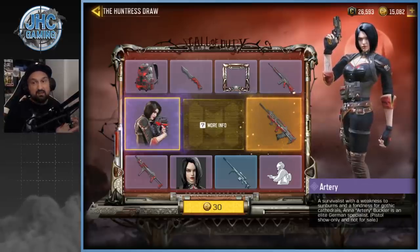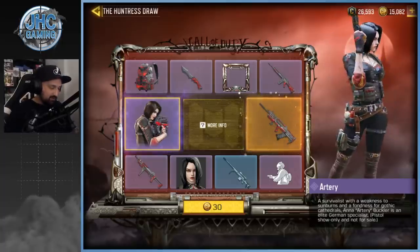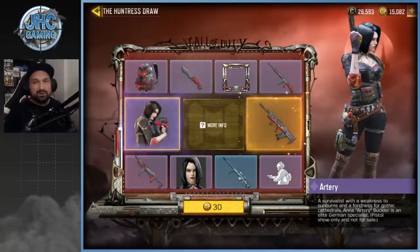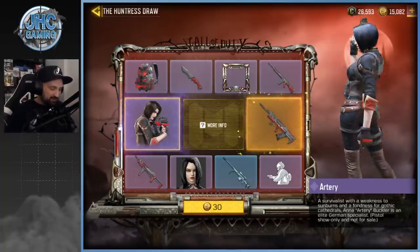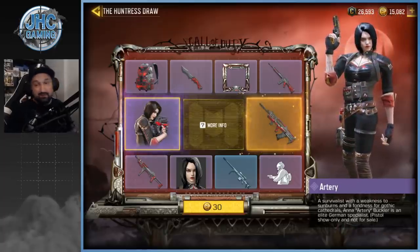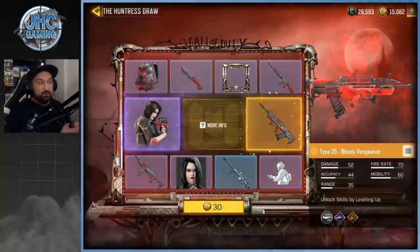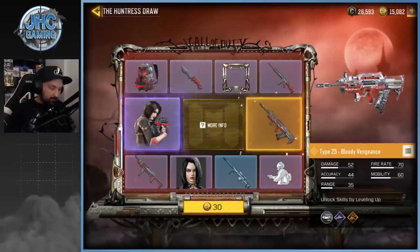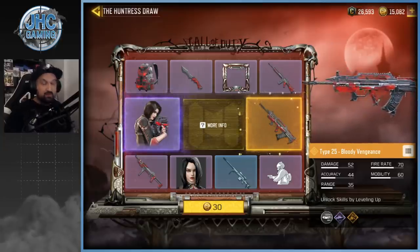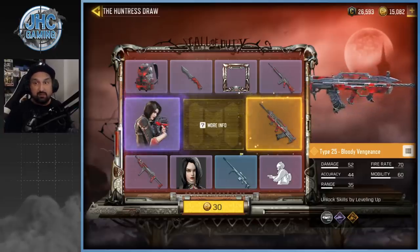The Artery soldier skin is freaking awesome — I spotted that one in pre-season, well before the season started in the previews, and I said wow this skin is amazing. I didn't know it was gonna be a lucky draw, that's a bit sad. We also got a new legendary weapon: the Type 25 Bloody Vengeance — the first Type 25 legendary — and I love the Type 25.